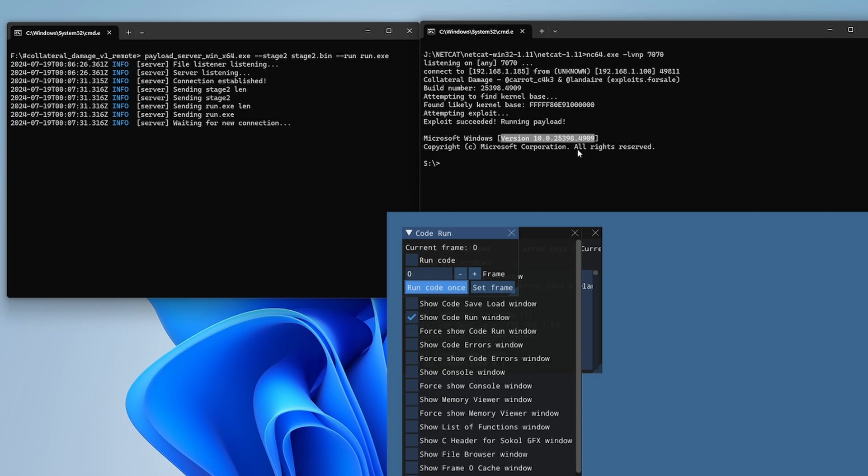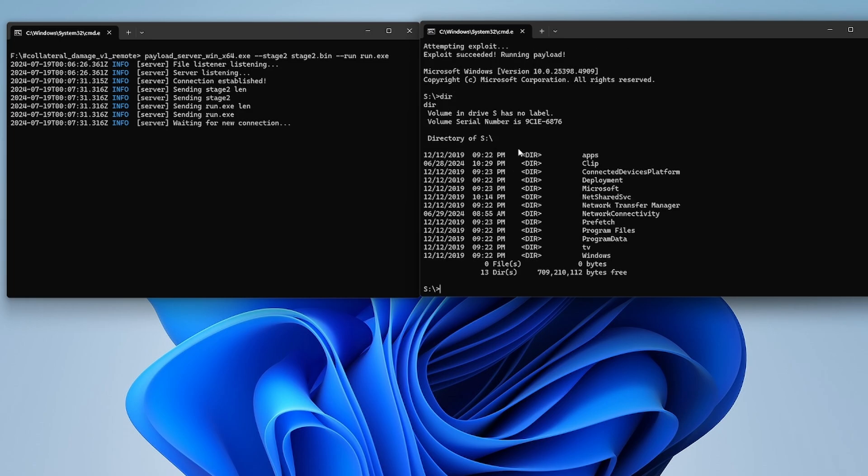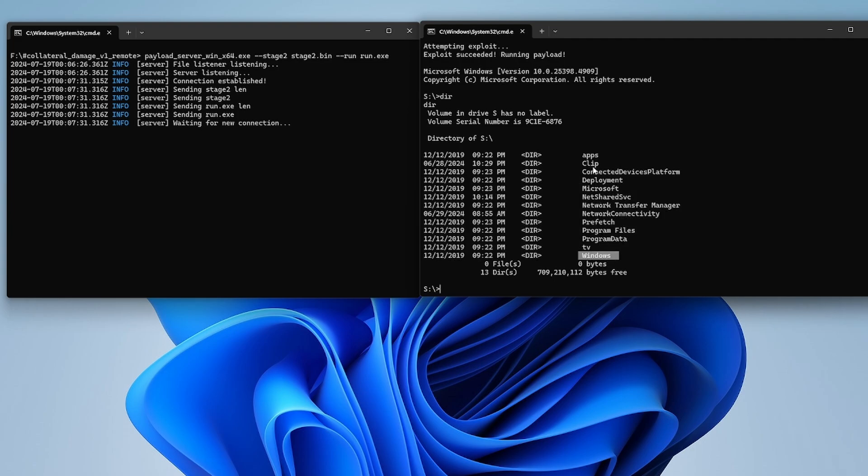I don't have the main update because I had to do a reset. So that's the kernel version running here. We now have a prompt on the S drive. Running 'dir' on the S drive, I can see all the folders — this is the operating system: the Windows folder, Program Data, Program Files — replicating the same behavior the author Emma showed in her tweet when she was able to write a file and show what's inside. We have it right here.